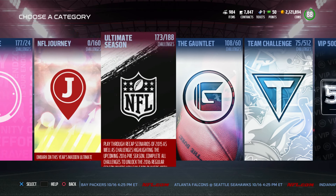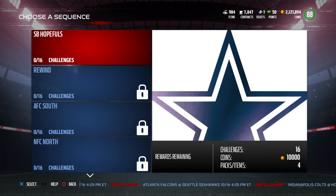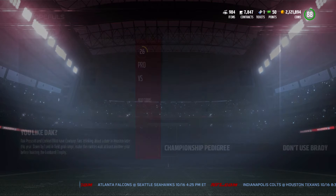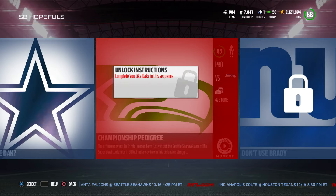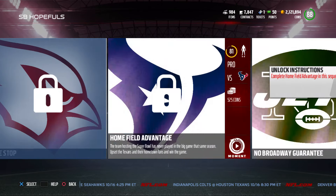And then you get a 90 overall McCourty. Now, back to the journey — 160 Solos, you go into it here. The rewards for this are amazing. So first off, Super Bowl Foles. This is my first time looking at the rewards. So first off, these are just coins, 50 contracts — that's nothing special. A silver reward player, nothing really special. They are 75 contracts, a little better. And then a gold reward player.